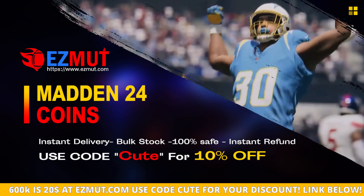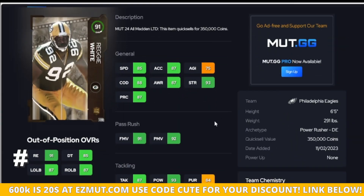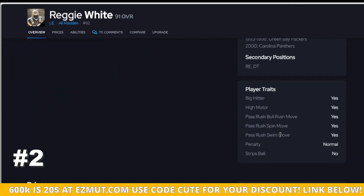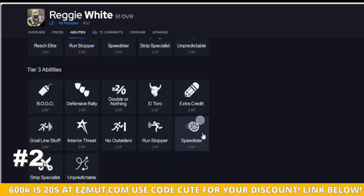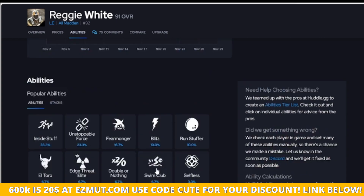Reggie White has better thresholds than Derrick Thomas — that's why I have him higher. 90 finesse, 90 power move, 90 strength — this guy is going to hit more thresholds and you can move him to right end as well. His traits are perfect, which is why he's higher on the list. I'm going by traits and by thresholds. If you have a gun to my head and say pick an ability, I'd pick Double or Nothing, but I would not put anything on him — he'll be just fine by himself.